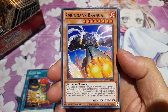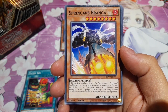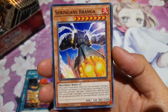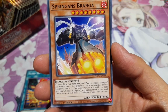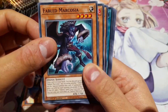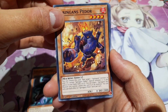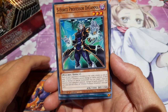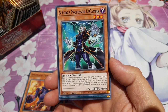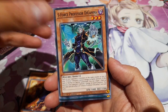We've got Springens Branger — the new Springens archetype in this set. If this card is in your hand, field or GY, you can target a Springens Xyz monster you control and attach this card to it as material. You can also banish this card and add one Springens monster with a different name from a GY, or add one Springens card from your deck to your hand. We have Fabled Marcosia — some Fabled support. We've got Springens Padore — another Springens card to help get your Springens Xyz monsters their materials. Then S-Force Professor D-Gamma — a Psychic. Each of your opponent's monsters in the same column as one of your S-Force monsters cannot change its battle position. If this card is normal or special summoned, you can target one face-up monster your opponent controls and change its battle position. So we're working with columns with the S-Force stuff.